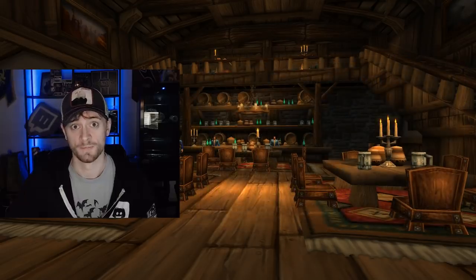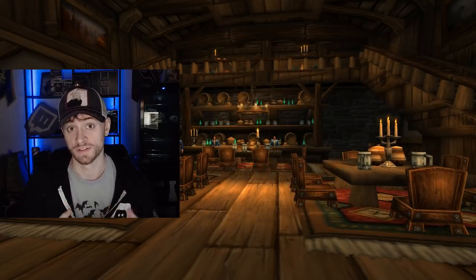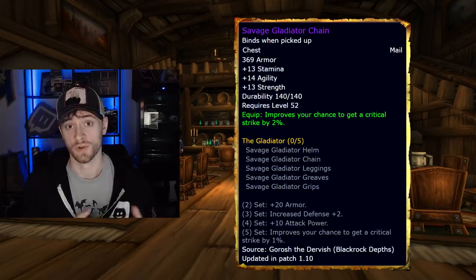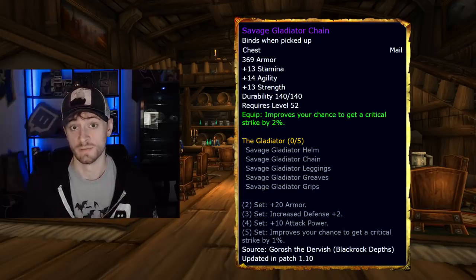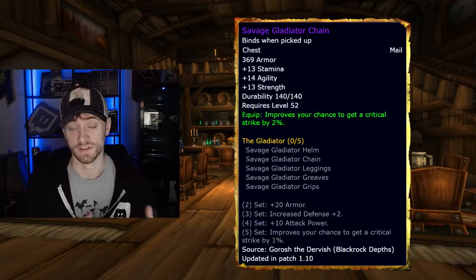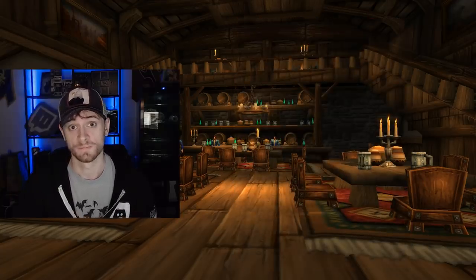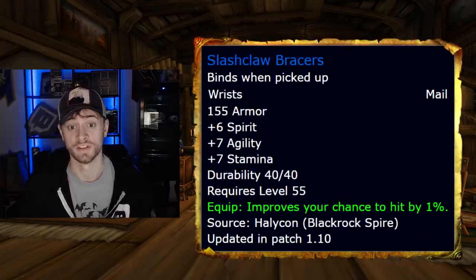It's sort of tedious to go back and kill Baron Rivendare, especially early on throughout the lifespan of Classic WoW. For your chest piece, your pre-raid best in slot is Savage Gladiator Chain, which drops off of Gorosh the Dervish, who spawns randomly during the Ring of Law event in Blackrock Depths. Melee DPS and tanks are going to want this as well — it's going to be a very hotly contested item.